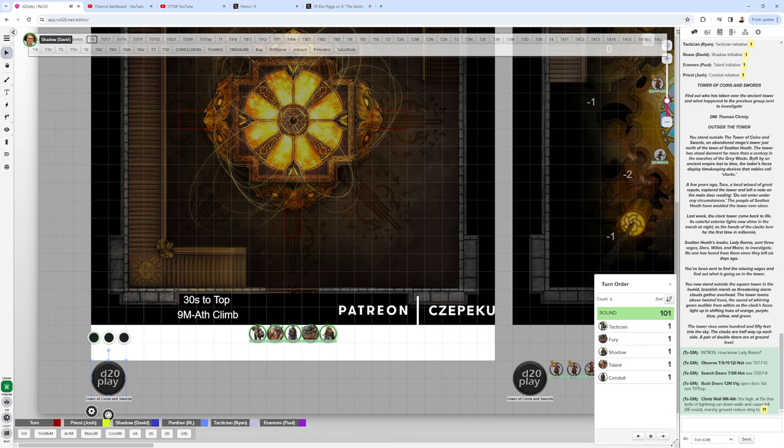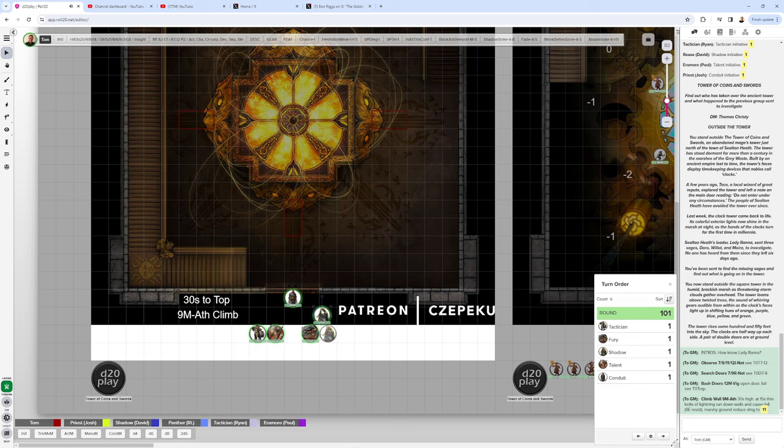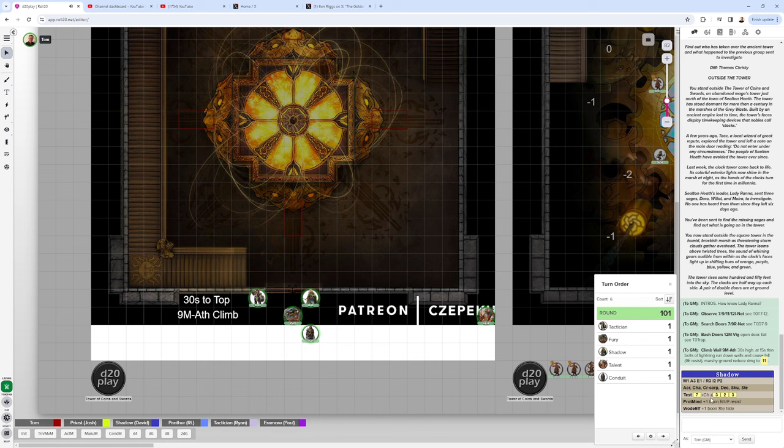Shadow moves up to open the door and finds it is barred from the inside. The GM asks for a Reason Notice check. Shadow rolls a 7 on 2d6, adds Reason 3 for a total of 10. With a 10, they notice a thin seam where the doors meet — wide enough to admit a bladed weapon — and multiple tiny holes carved into the door, each containing a spring-loaded needle trap.